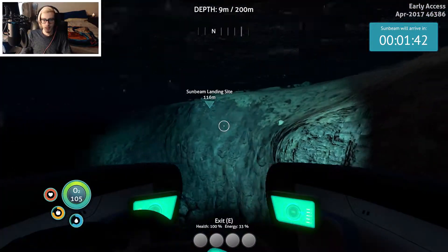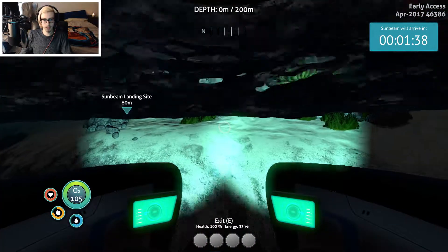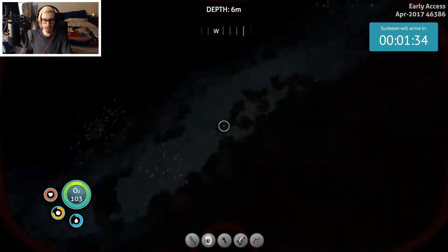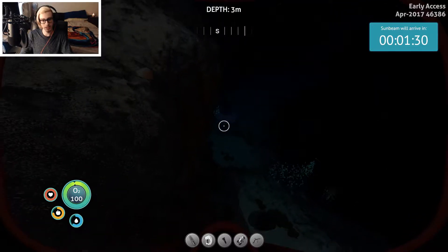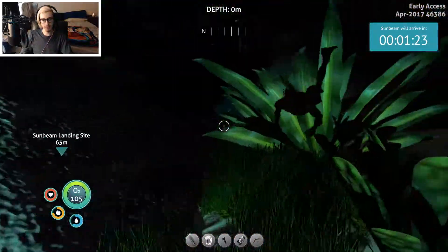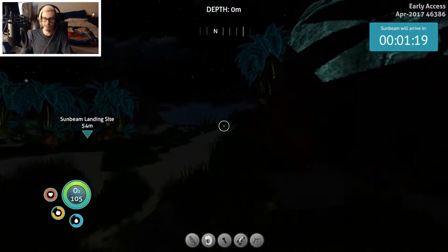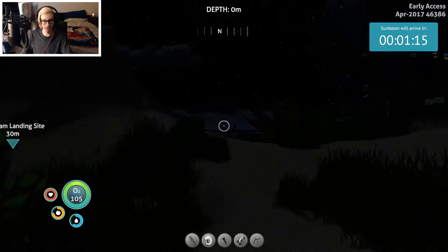Alright, so we're back at the island. This is actually the spot I was looking at building my base — underwater it's got a nice area right there. There it is, there's where I started. I had to go back to get some more supplies. At least that's still there. I know it only costs six titanium, but it's a lot better than nothing. I don't even have a hatch for it or anything, though.